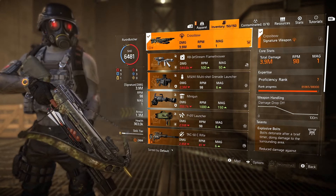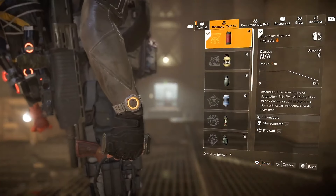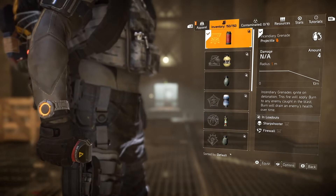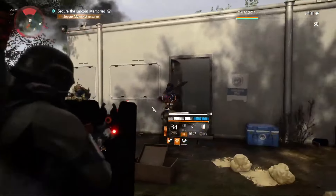In this build, for specialization we will use Survivalist. Why? Because we will gain additional protection from elites at heroic control points. Most of the enemies you will encounter will be elites, so heroic control points will be absolutely the best way for you to farm XP — easy money.